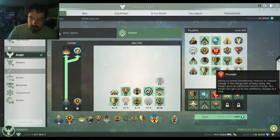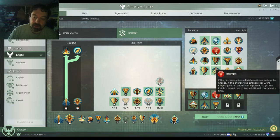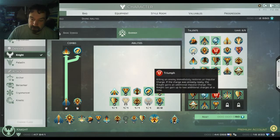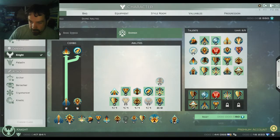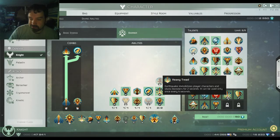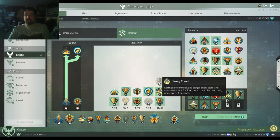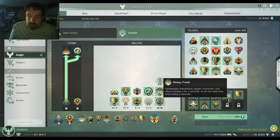Triumph is a talent all about Impulse Charge — whenever you kill something, you'll gain an additional Impulse Charge. This allows the Knight to have two additional charges at a time, so as you're fighting and taking out adds, it will give you more impulse, which equals more damage, more Willpower, and more tankiness. Heavy Tread allows Earthquake to immobilize player characters and stun monsters. It can be used every four seconds, which is pretty quick — it's an extra stun, and if monsters are CC'd they're not hitting you or anyone else, so you're doing your job as a tank.